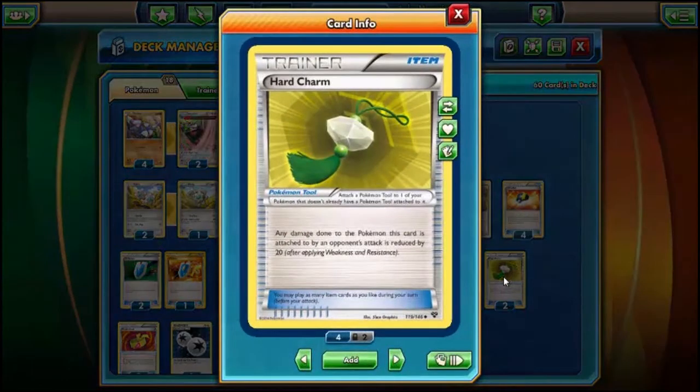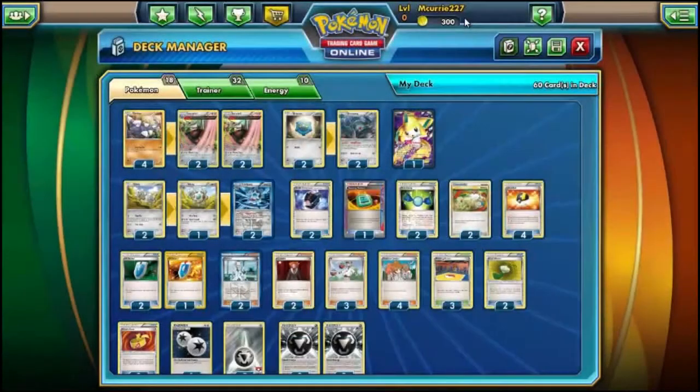We play two Hard Charms — it used to be one, now we play two. When you have Special Metals and a Hard Charm on your Excadrill, it can be very hard for non-EXs to get enough damage output to knock him out. It usually takes three or four hits to knock out a 140 HP Excadrill with a Hard Charm and Special Metals.